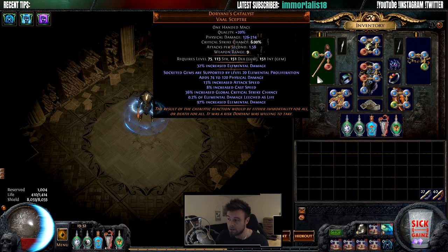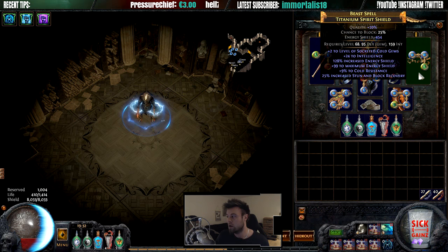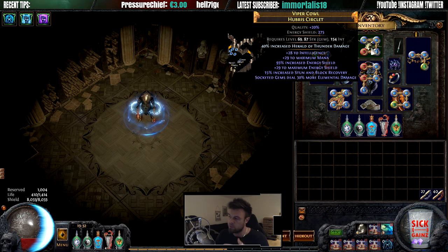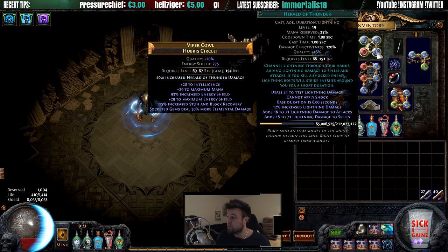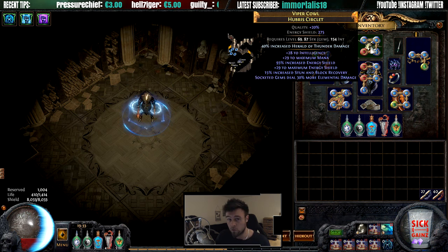I'm also using Doriani's Catalyst for a very nice elemental damage boost. I'm considering trying a Void Battery since I am an Assassin. For the helmet, I'm using the Essence of Horror craft — it gives socketed gems 30% more elemental damage, which is great for Herald of Thunder. These are the main damage dealers, so buff them as much as you can. That essence costs around 15 chaos.